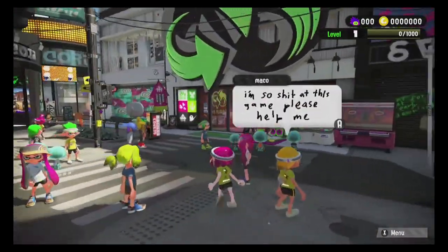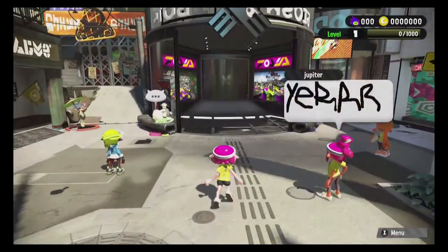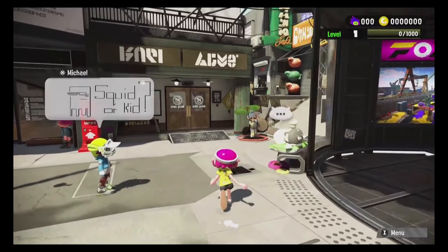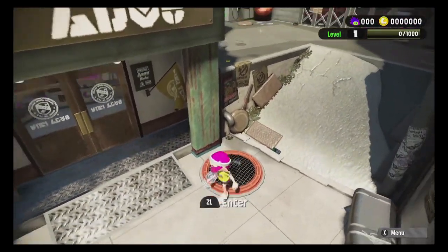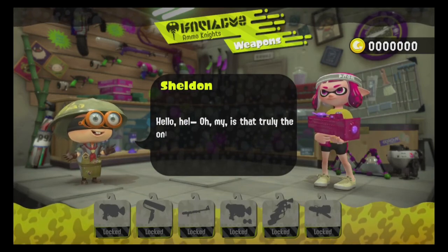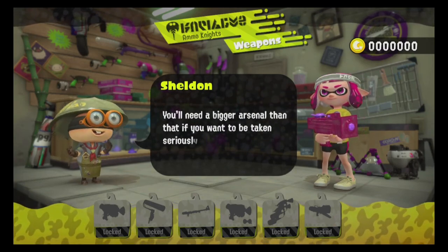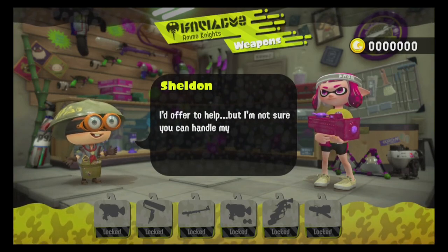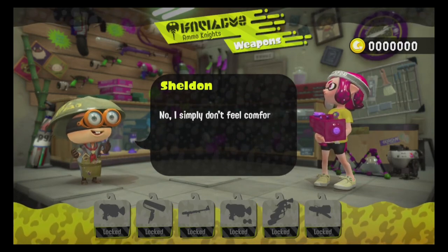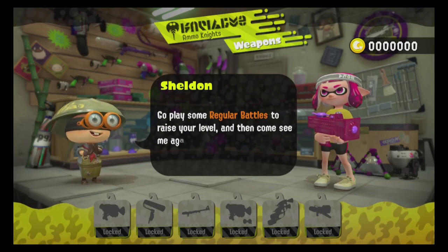You can actually play the Splat Brella in the single player, which is completely new. There are a bunch of new mechanics like grind rails and dash pads. The hub world got updated and looks really nice — to get to certain levels you actually have to use some cool techniques. There are also collectibles in the overworld: orbs, sunken scrolls, and new collectibles called Sardinium.